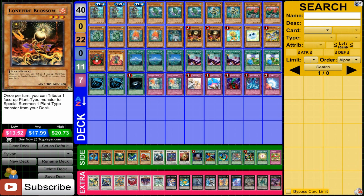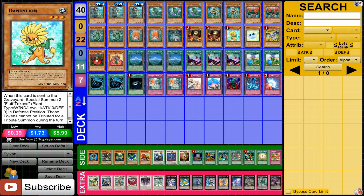Then we have Lonefire Blossom. It recently became semi-limited, so we're running two in this deck. Obviously very, very powerful — don't really have to say much about this. Dandelion is obviously very, very good in order to bring out more tokens that you can stall with and you can synchro with, and they're just very, very helpful overall.